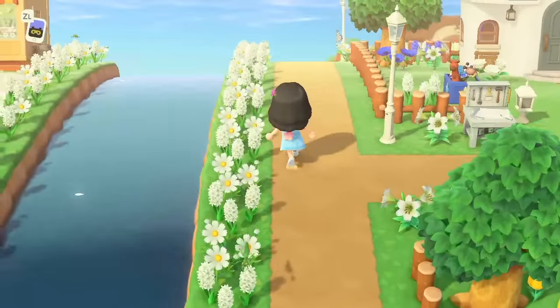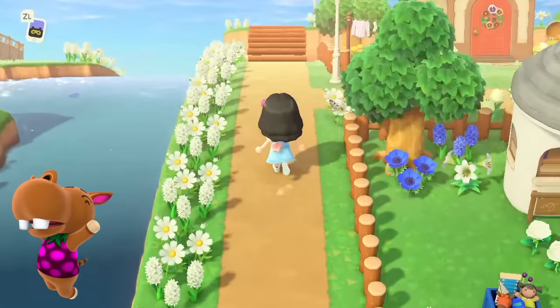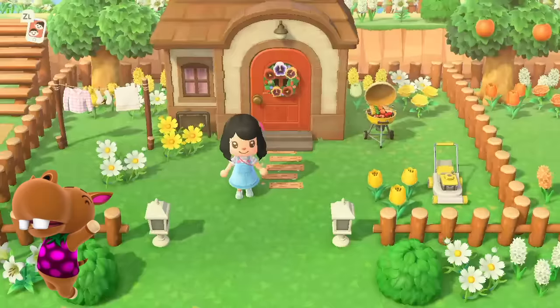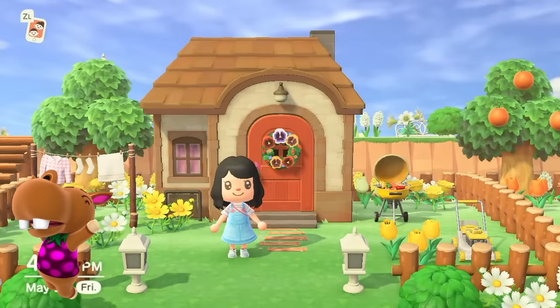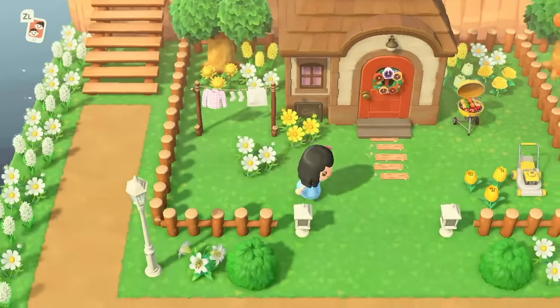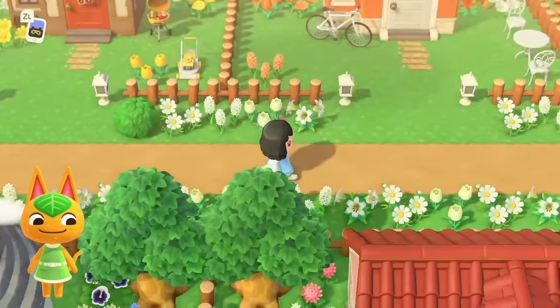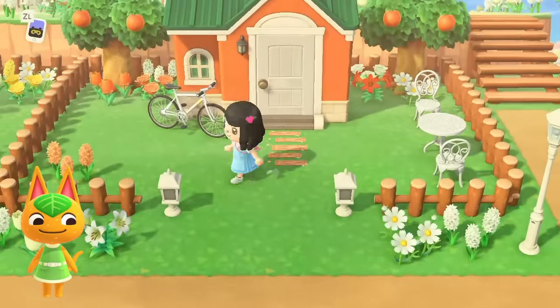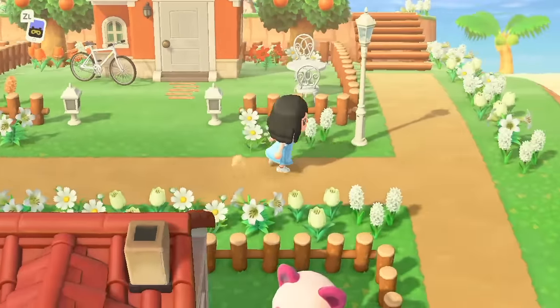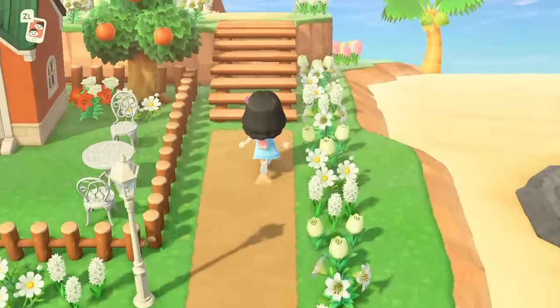And then right behind Marshall's house, we have Bubbles, who, to be honest, I'm not the biggest fan of just because she ended up getting a bit annoying, but I still wanted to decorate her front lawn. And right next to Bubbles, we have Tangy's house, and her house is so freaking adorable, so I just tried to play with the whole orange, green, and white thing going on.